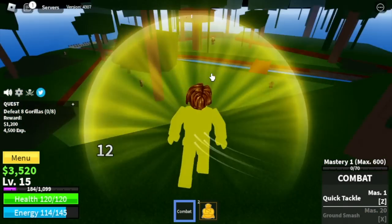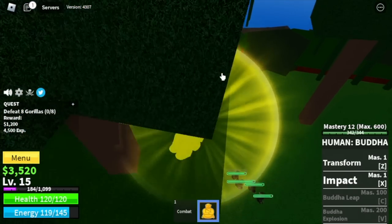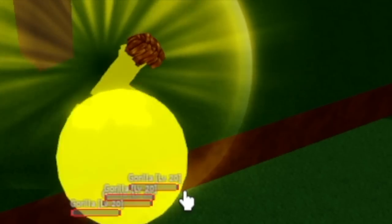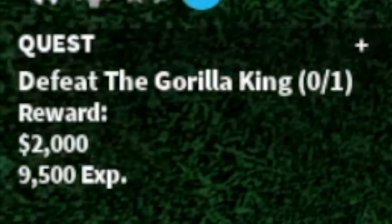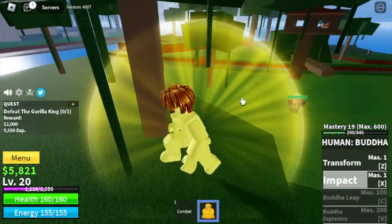The gorillas are located here, so you just need to lure 4 at a time. Jump on high ground and use your exit skill. This is kind of slow because the next mastery for the next skill, the Buddha leap, is 100. Level 20 is the gorilla king. You can just stay here to be safe and damage him without him damaging you.